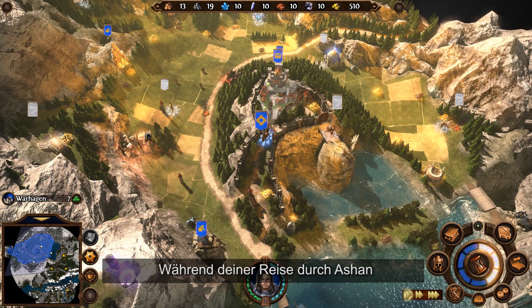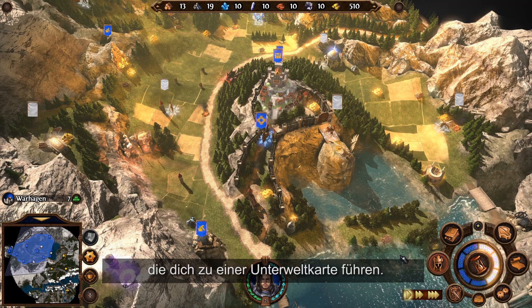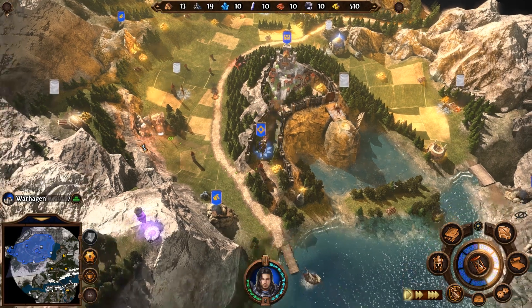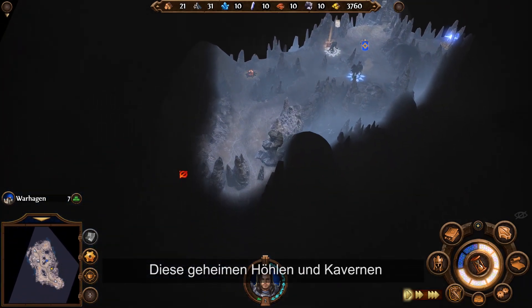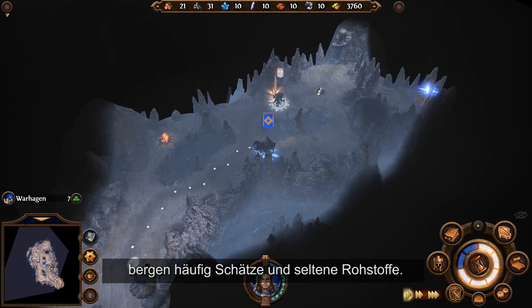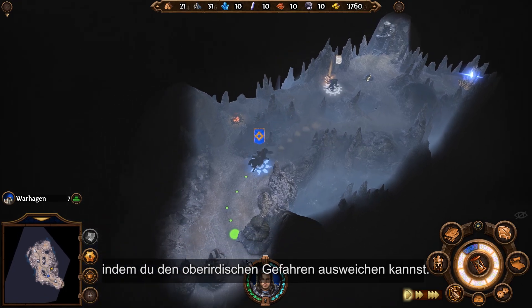During your journey through Ashan, you will sometimes uncover secret passages that will take you to an underground map. Keep your eyes open and be sure not to miss them. These secret caves and caverns often hide treasures and scarce resources, and can help you to progress through the map, avoiding the dangers of the outside.